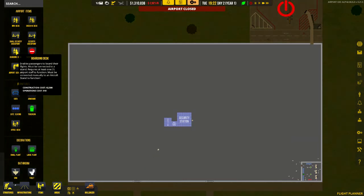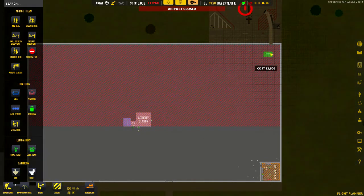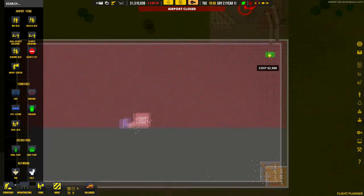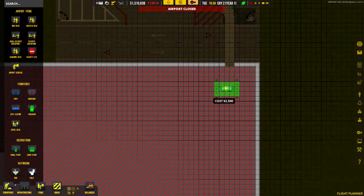We're going to set up a boarding desk and put it just in front of the gate. When you zoom in, make sure the arrows are pointing towards the actual gate entry. You do not need to build a separate door because the boarding desk already has a door.